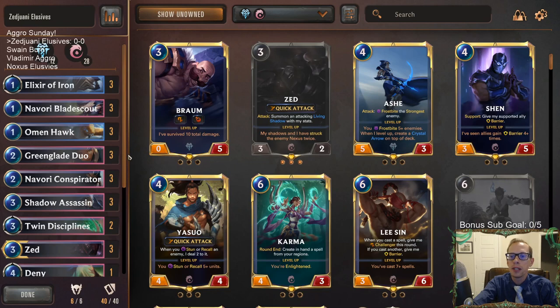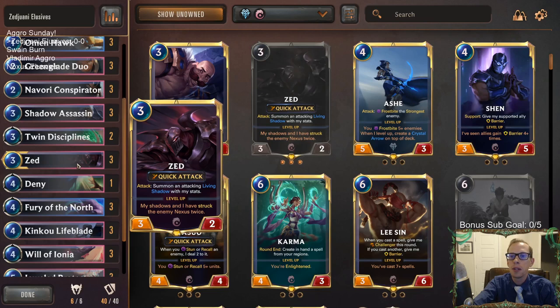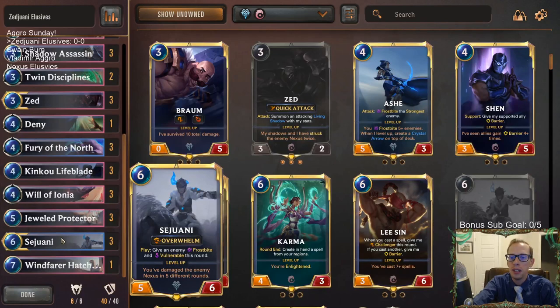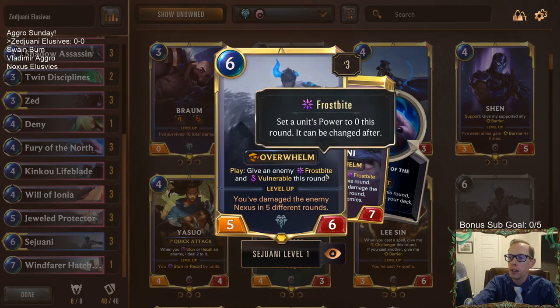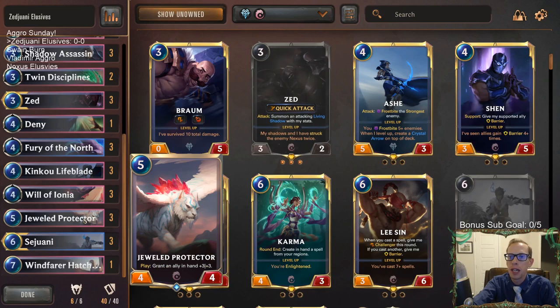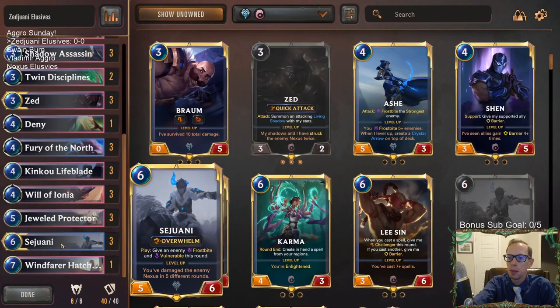Two decks that I think are both quite strong. I think these elusives are really good. This version - we only played it one other time and I was impressed. We're taking the championless elusives deck and adding some champions, adding Zed and Zedjwani. Zedjwani - we're never leveling up, that doesn't matter. It's just a huge overwhelm thing for an aggro deck that also has the Frostbite vulnerable. Just a really good card, and even better whenever you're able to pump it up with things like Jewel Protector, the Omenhawk stuff, Fury of the North - all that stuff helps pump up Zedjwani.